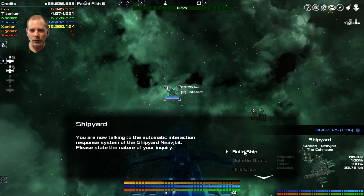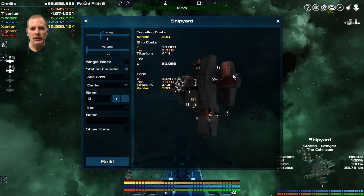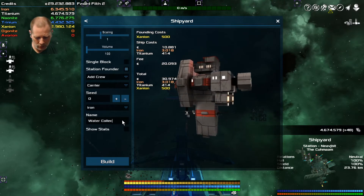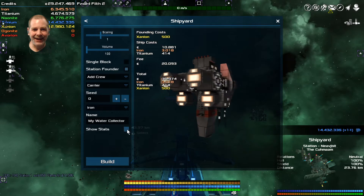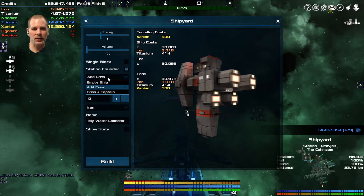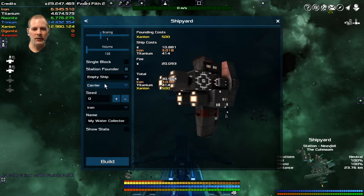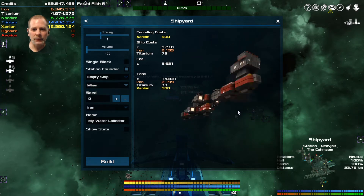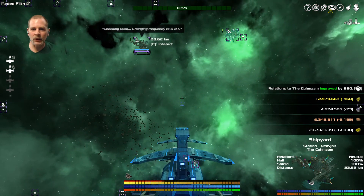So what we're going to do is go to the shipyard here and build a ship. It's going to be a station founder. We're going to use this to move to where the station is going to be, and then we're going to make a water collector. We're going to call it my water collector. And so yeah, we're just going to do that - it's going to basically get us to where we need to be. I don't think we need to add crew because it's going to be different. We'll just do freighter - or miner. They're fairly similar, actually. We're going to build it and it's going to take like five minutes.